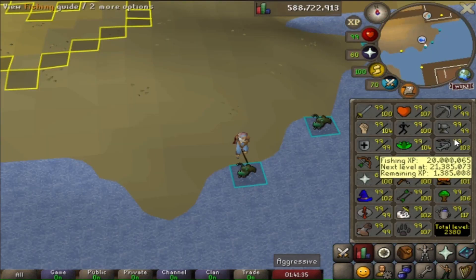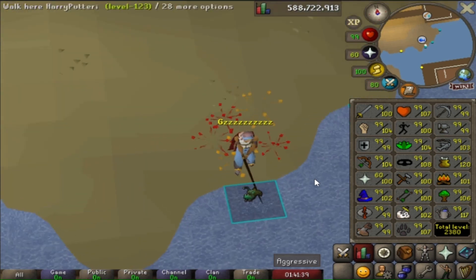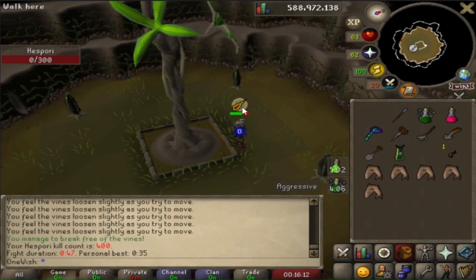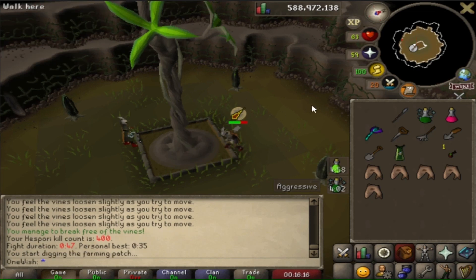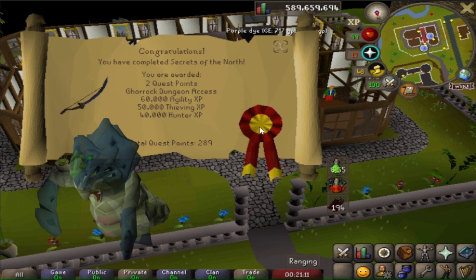We just hit 20 million fishing XP. I had to take a break from ghouls as I was over the drop rate and struggling to get the champion scroll. About to get a new milestone at Hespori - 400 KC. I really do love this boss, it's just a nice little daily activity to do. Quests complete - 150k XP and now we have access to the Phantom Muspah boss.